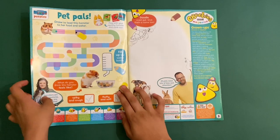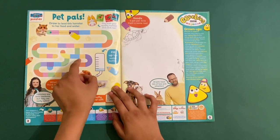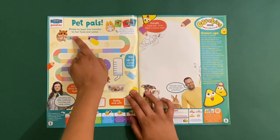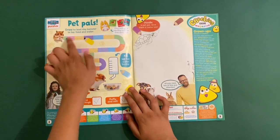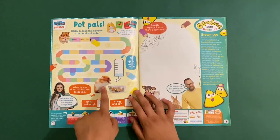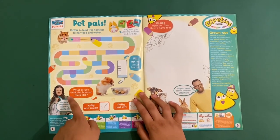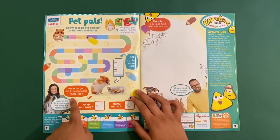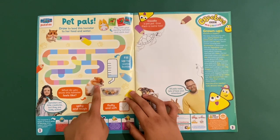First off we've got Fern and Roy's Vet Tales Pet Pals — this might be a spin-off of My Pet and Me, I think. You draw to lead this hamster to her food and water, and you can play with your squishy hamster and cards in here too. You follow the maze to get all the way here and fill up her water bottle. What do you think this hamster feels like — spiky or rough, soft or fluffy?